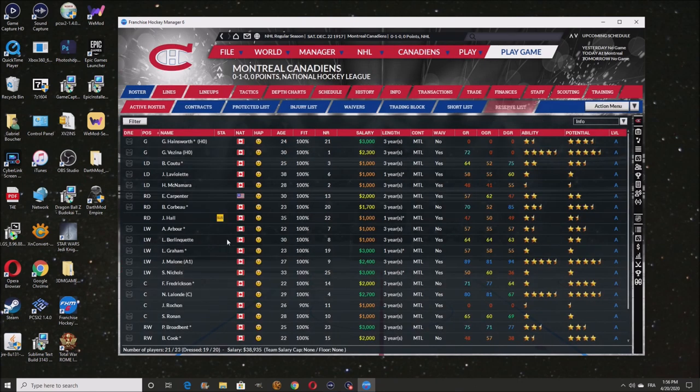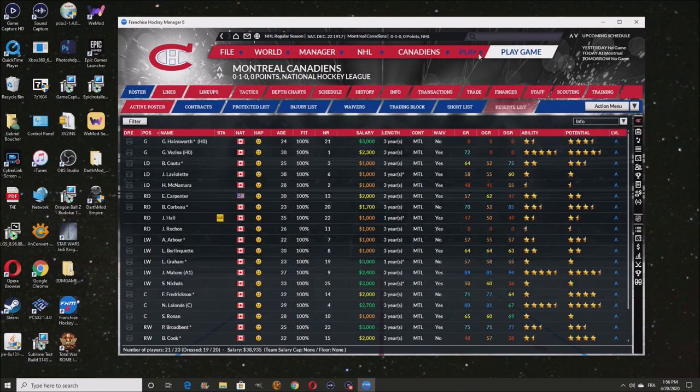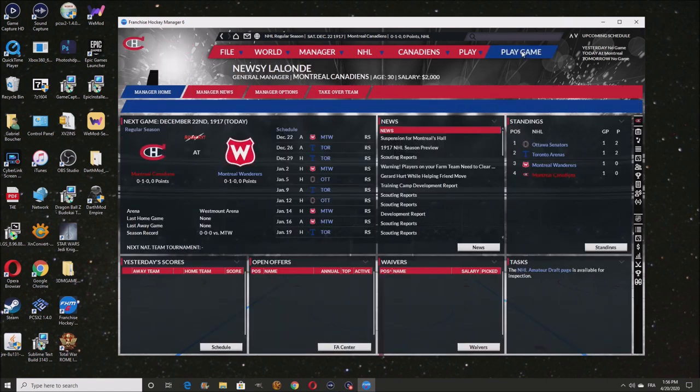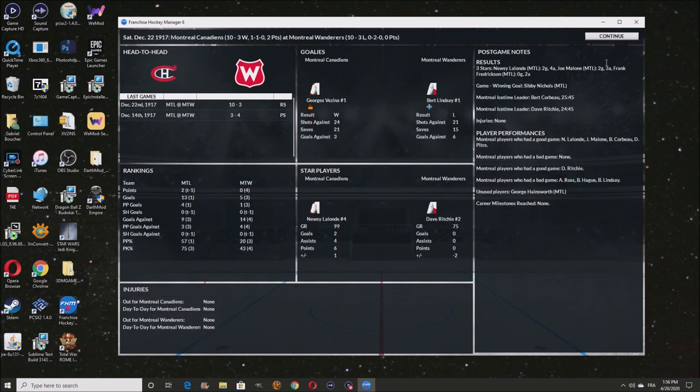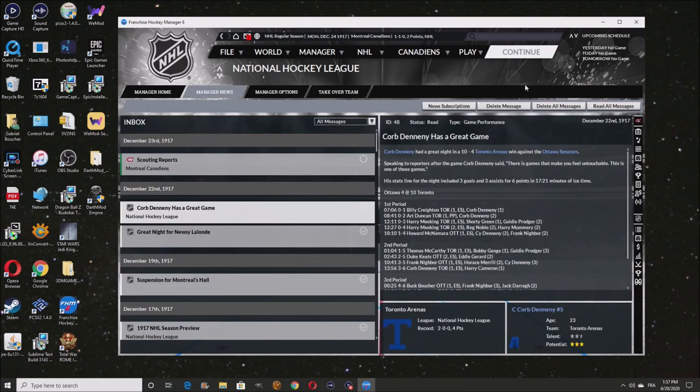Rochon, you're going to be playing Right D. I know it's not the best thing for you right now, but you've got to play it because we're missing a guy — Hall had to go. Let's continue and sim the game. We won the second game 10 to 3 — 10 goals in one game! 6 points for Newsy alone, 5 points for Malone. Holy shit.